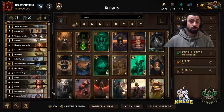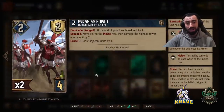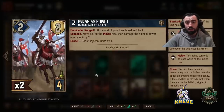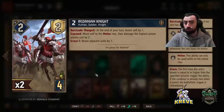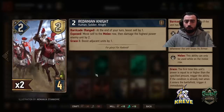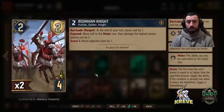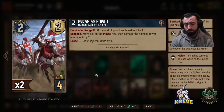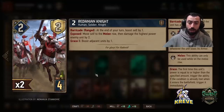To begin with, we're going to start with the bronze units at the bottom of this list. We've got two Redanian Knights. Barricade, Ranged: at the end of your turn, boost self by 1. Exposed: move self to the melee row, damage the highest power enemy unit by 2. Graced 8: when it reaches 8 power or beyond, that ability will trigger - boost adjacent units by 1. I think Redanian Knights are really nice to play out round 1 for good passive points. They can help us accumulate enough points to get round control, and we want to start building up that momentum early. Play them both out round 1 if you like, and make sure before you hit that grace target you've got units adjacent to them to get that full value.